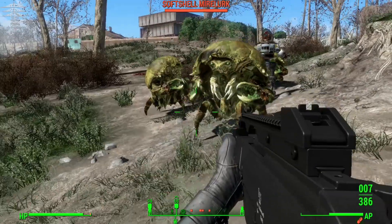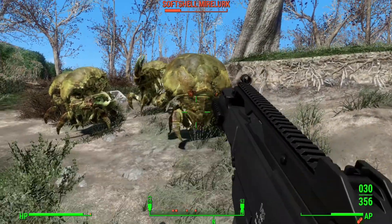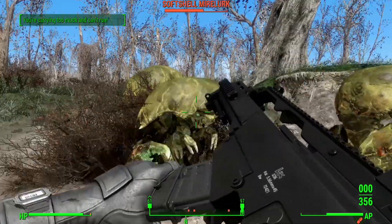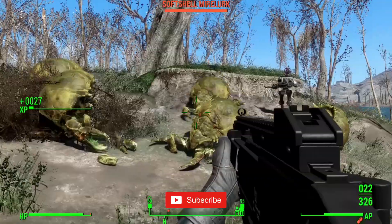This is awesome for killing mirelurks — it's a mirelurk killing machine. You will find it in gun stores and with gunners and raiders when you pass level 25 of your character. You can also use a console command to spawn it directly into your inventory.